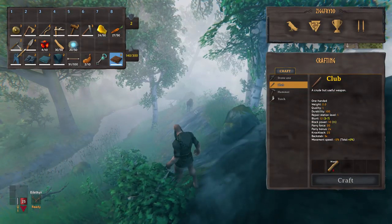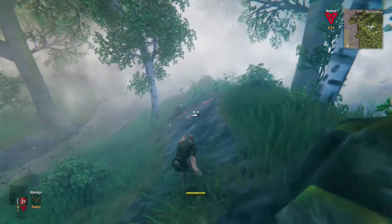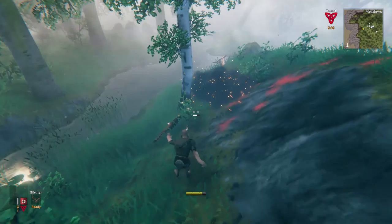First, make a flint spear. Second, sneak up. Then use your secondary attack to throw your spear at the deer. So that is killing deer in Valheim. Thanks so much. Talk to you later.